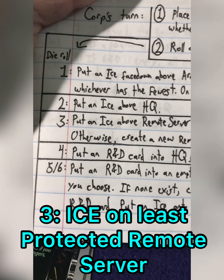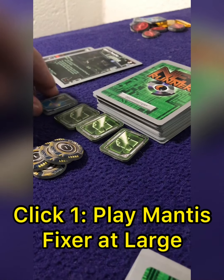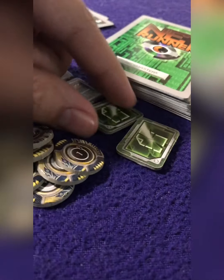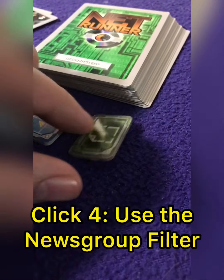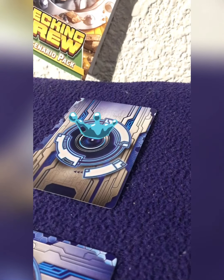The corporation rolls a three, which allows them to put ICE above the remote server with the fewest ICE. Remote servers are where the corporation hides its most valuable assets, including the agenda cards I'm seeking. For my first click this turn, I play Mantis Fixer-at-Large to grab the News Group Filter from my stack. The News Group Filter is an exceptional card, allowing me to spend one click to gain two credits. For my second click, I grab two more credits from the short-term contract, giving me enough to place out the News Group Filter on my third click. I pay the credits to the bank and place it in my rig. For my final click, I activate the News Group Filter and grab two credits. The corporation rolls a two, placing one ICE card above HQ and one advancement token on each active remote server card.